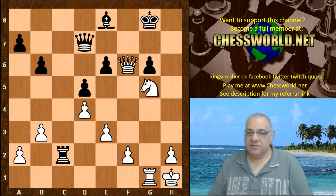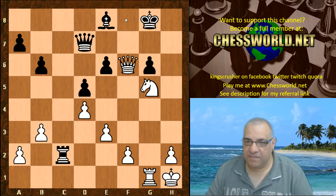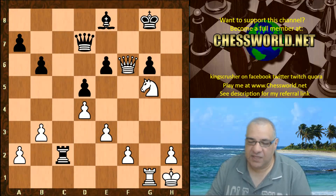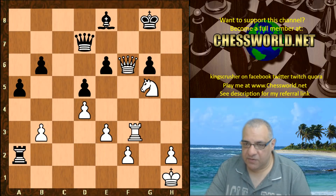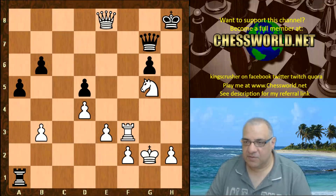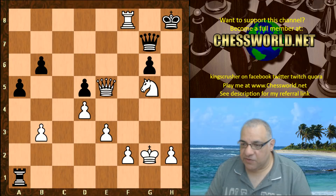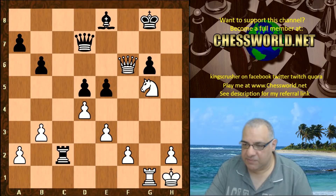White is threatening Rg3 to either f3 or h3, threatening mate on f8. Black played the desperate e5. As an example, say Black ignored Rg3 — then Rf3 is terminal for the Black King. This is just absolute massacre, checkmate. So e5 is a desperate throw of the dice.